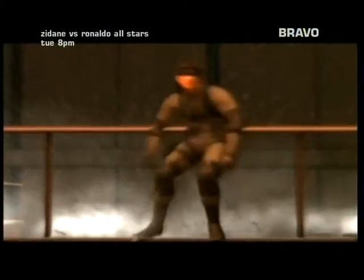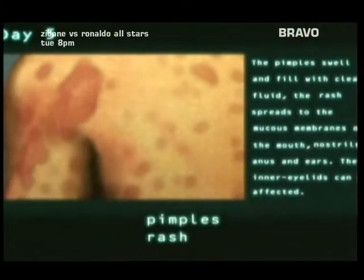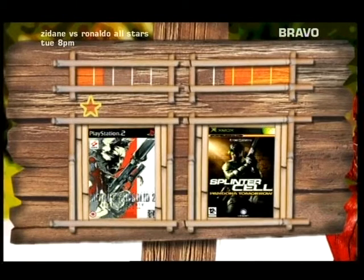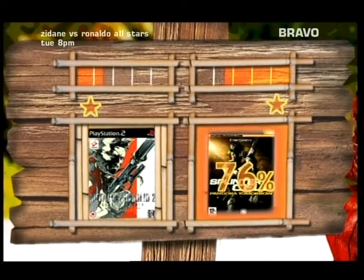Round two: Story. Sons of Liberty tells an ambitious and complicated story about secret organisations, governments, soldiers and terrorists double-crossing each other in an attempt to control all human knowledge. Splinter Cell Pandora Tomorrow has the kind of high-concept plot usually reserved for Hollywood blockbusters. It's your job to take out a terrorist who has to make a phone call each day or else a biological plague will be released across the globe. 76% of you said that Pandora Tomorrow had the better story. Pandora Tomorrow takes round two.